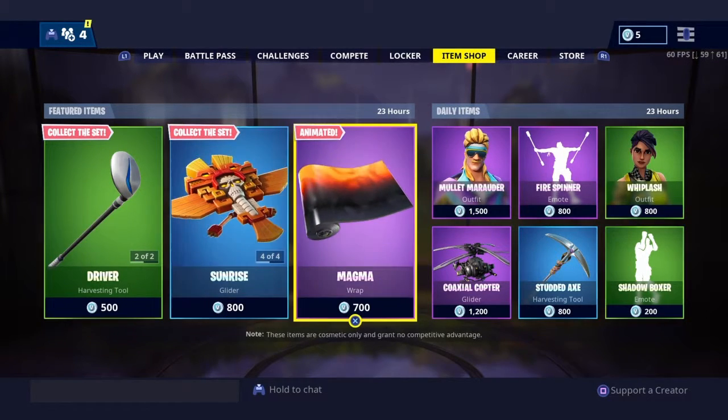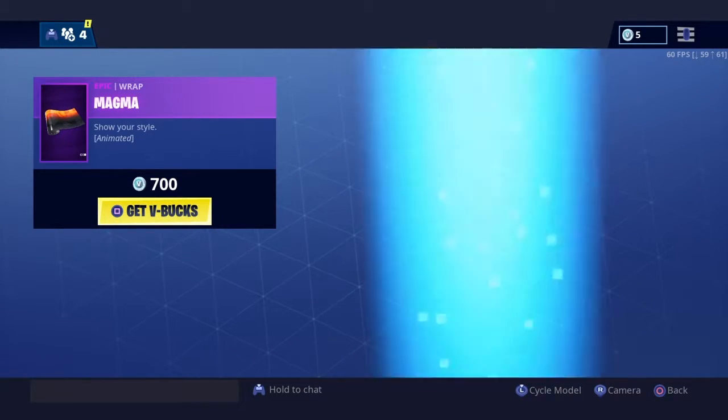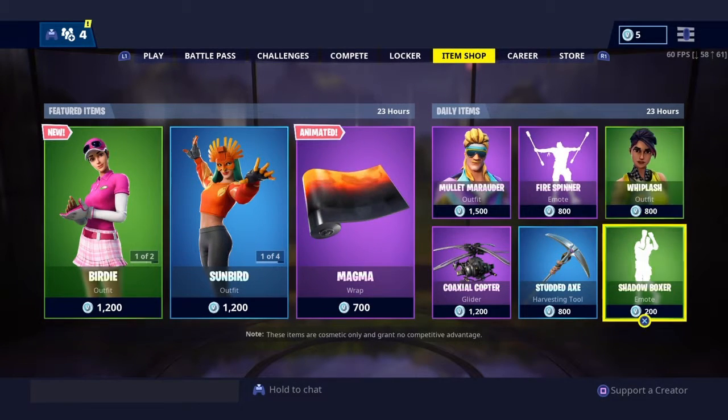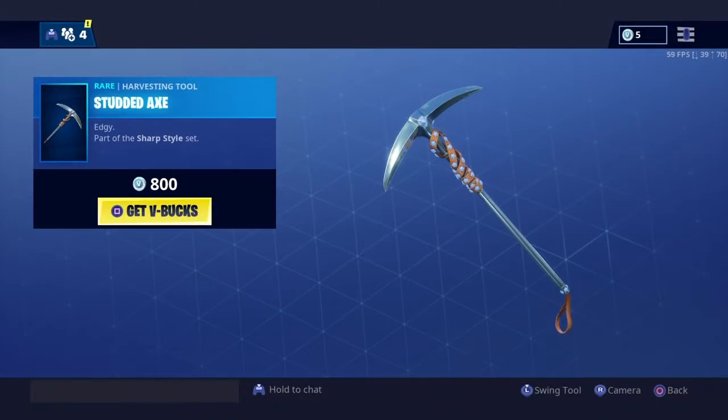But other than that the shop is actually kind of okay — Magma's back. Make sure if you're buying anything, use the support creator code. Shadowbox is pretty nice; I might get the studded axe with my five V-Bucks.